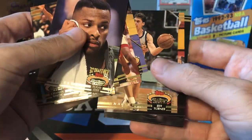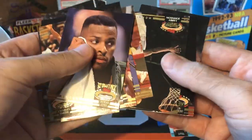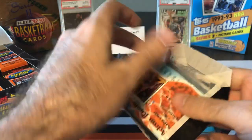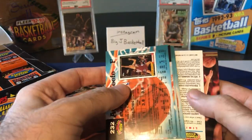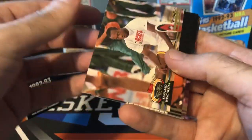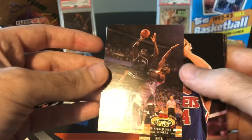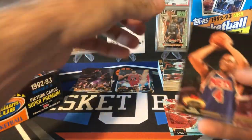Maybe we'll get lucky with condition on these and have some stuff I can send in. I'll do a big bulk sub at some point. With older cards like this, it's a lot cheaper to do a bulk sub. It's going to take a lot longer to get these cards back, but anything prior to 2017 — which obviously this was way before 2017 — it's still only $10 a card to do a bulk sub with PSA through the group submissions I use. That Shaq was hiding back there — I almost missed it. Shaquille O'Neal, Member's Choice. I like it.